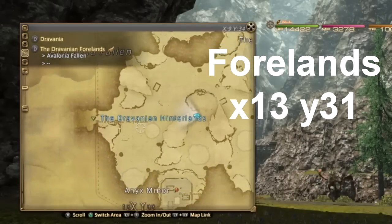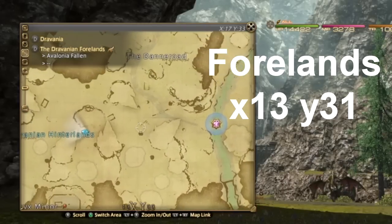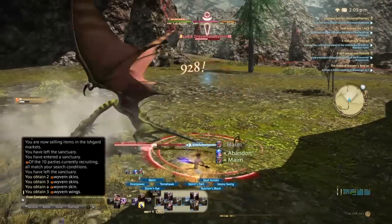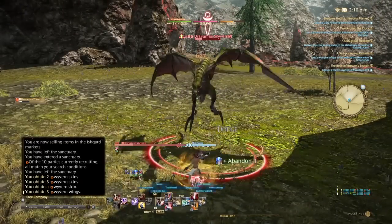The Dravanian Forelands at x13, y31 is plentiful with weavers — a huge area with lots of ones to kill here.